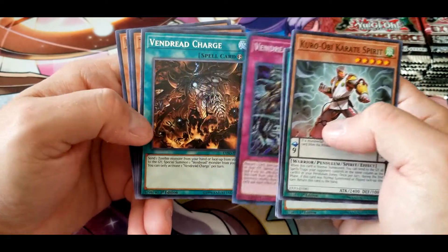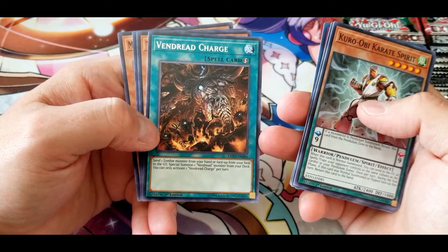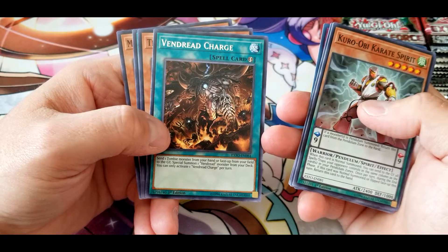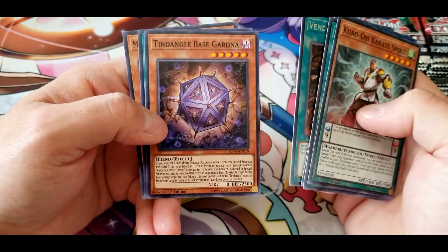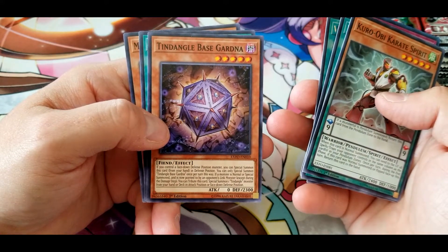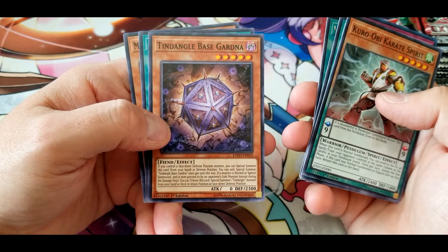Vendred Charge: send one monster from your hand or face-up from your field to the graveyard, special summon one Vendred monster from your deck. You can only activate one Vendred Charge per turn. Tindangle Base Gardna: if you control a face-down defense position monster, you can special summon this card from your hand in defense position. You can only special summon this card once per turn this way.